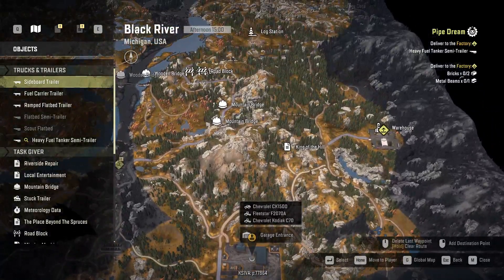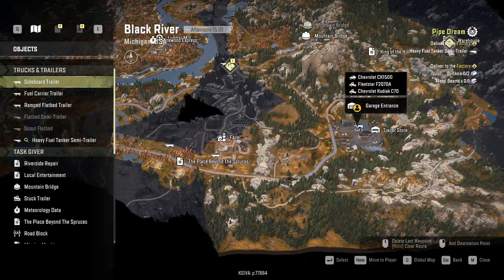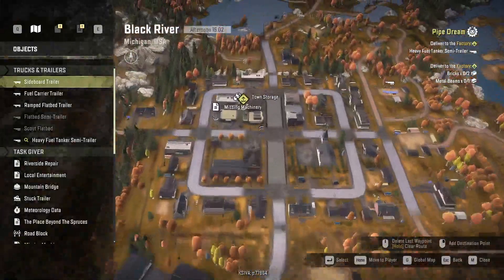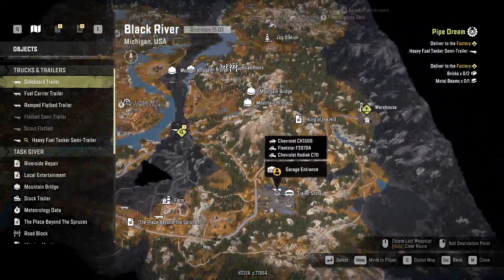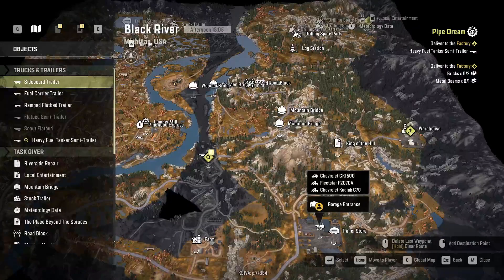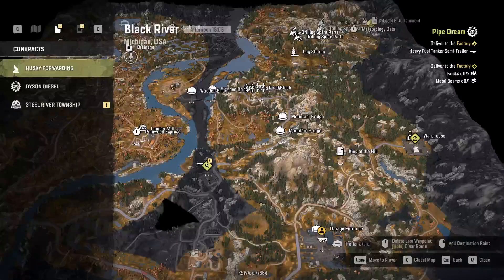We were delivering bricks and metal beams, so I need to drive to the town. I get the bricks from the warehouse, but I need to open the mountain bridge before I can do that mission.